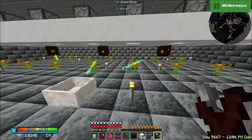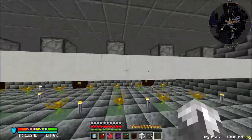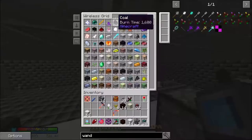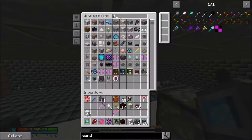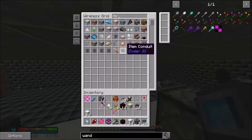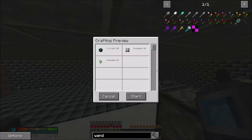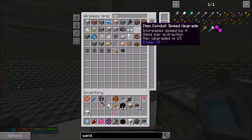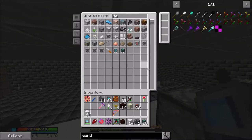These are ready to start making mana. All we need to do is connect all of these up. We should have our item conduits. Did I forget to do it again? Let's give this thing a minute - I'll be right back.